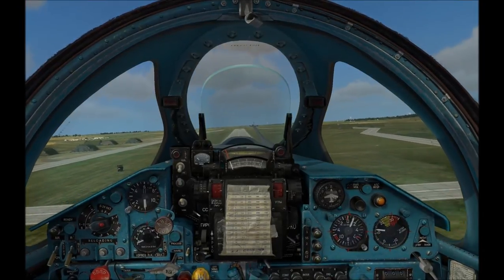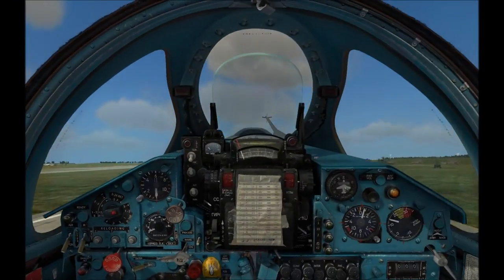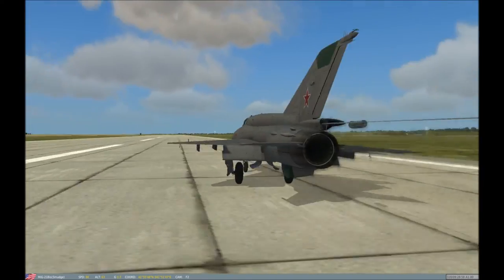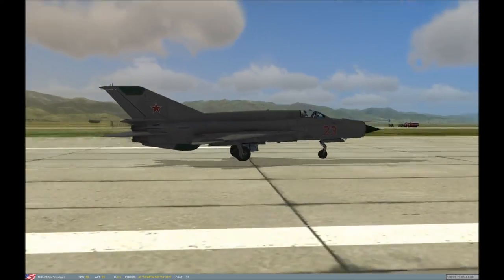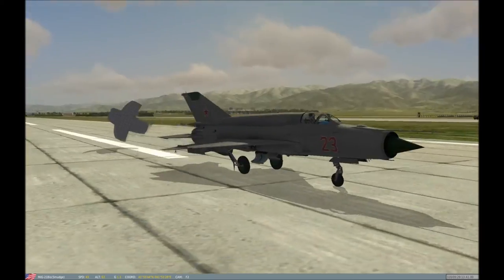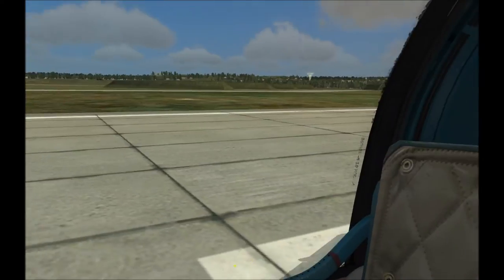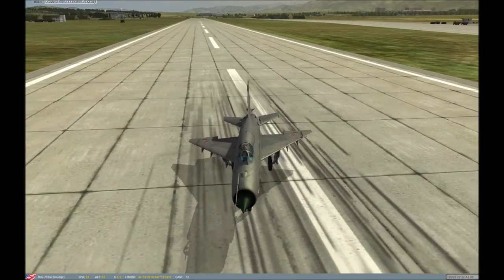Coming downhill fast, sink rate's quite high — oh sugary shite, I think I've broken something. Deployed the drag chute — I think I must have bent an undercarriage leg on touchdown. Yeah, I must have snapped the undercarriage on that pass — not the greatest landing ever. But for my first attempt I think that's excusable. As they say, any landing you can walk away from is a good one, though I think my crew chief's going to break my legs. The drag chute is slowing us down — there's also a drag chute release to dump the parachute.